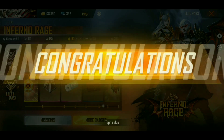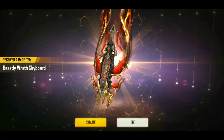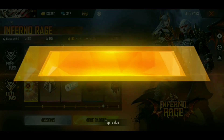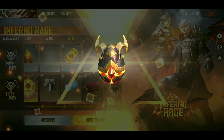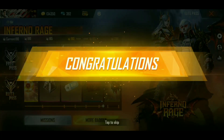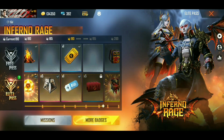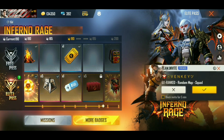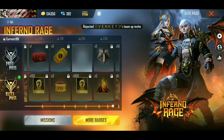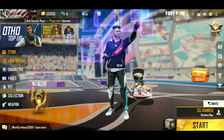First, we have a lot of alert pass players and we will miss the value of the enemies. We will wait for 15 days and wait for a discount on the alert pass before selecting it.